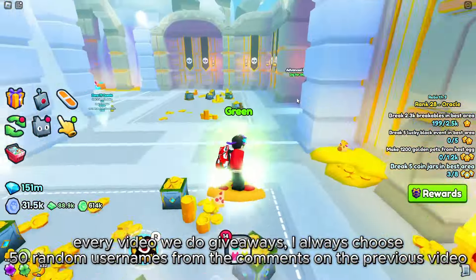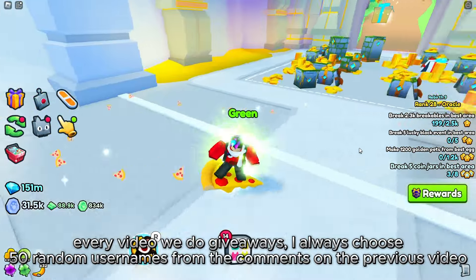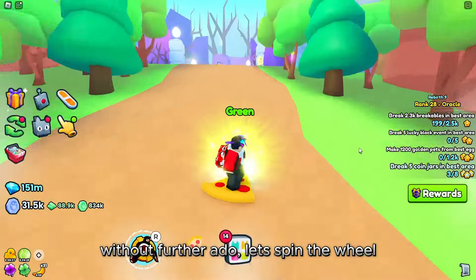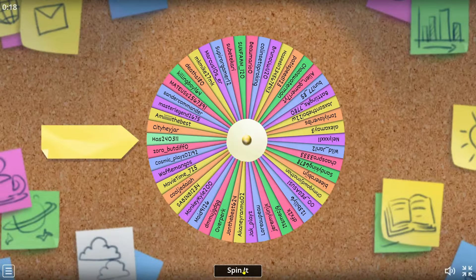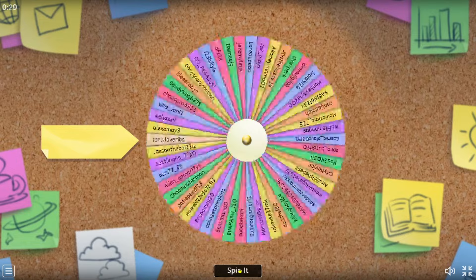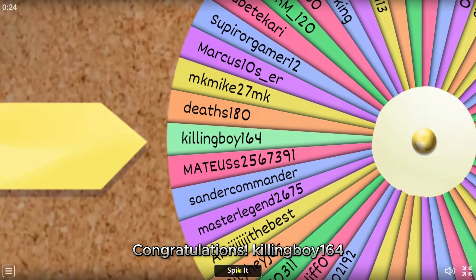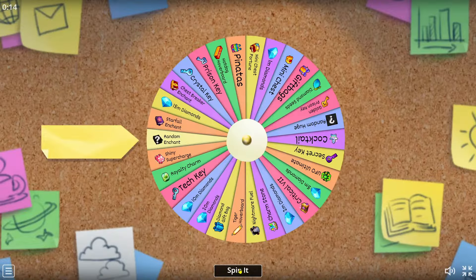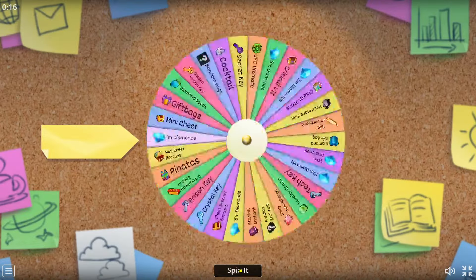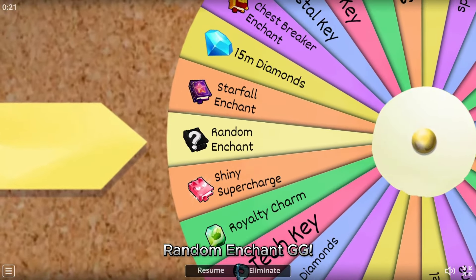Every video we do giveaways — I always choose 50 random usernames from the comments on the previous video. Without further ado, let's spin the wheel. Congratulations to Killing Boy 164! Random enchant — GG!